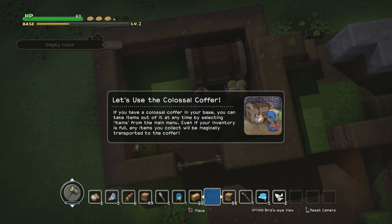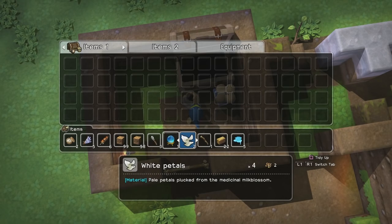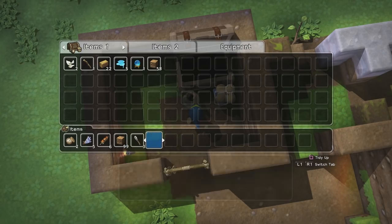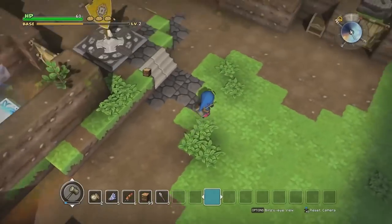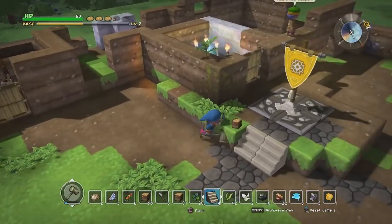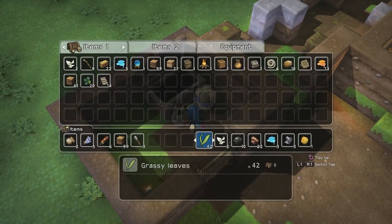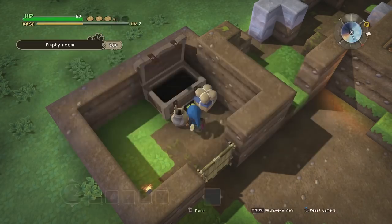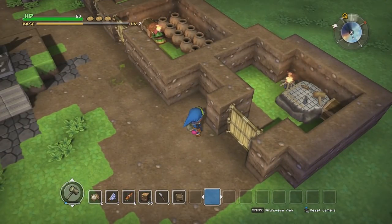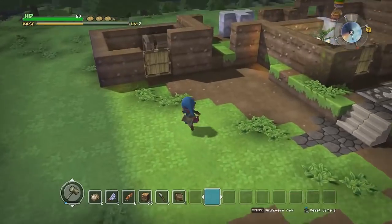'If you have a colossal coffer in your base you can take items out of it at any time by selecting items from the main menu. If your inventory is full, any items you collect will be magically transported to the coffer.' Wait, so that means I can just stock up on crazy things? Holy — I'll put the navaglobe back, some of the dirt, keep the torches. Let's bop over here, literally bop the chest open. I'm gonna put all these blocks in here, put everything in here.